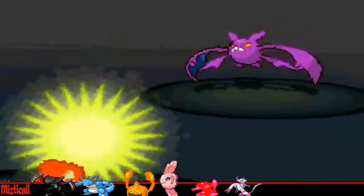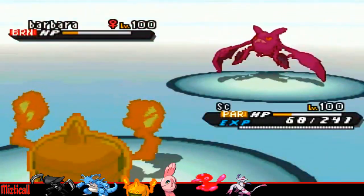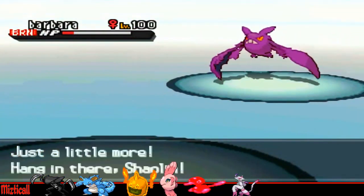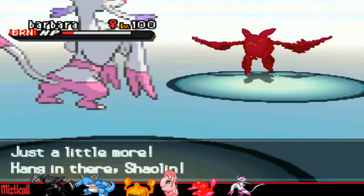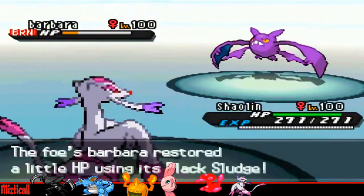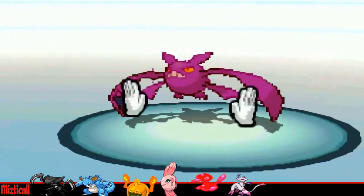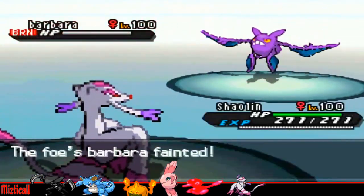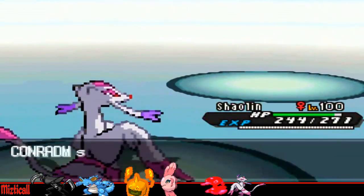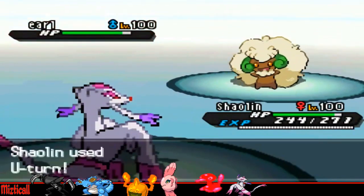I just decided to go for Volt Switch here, just to get some solid damage off on this Crobat and get the initiative on him once again, and bring in something that can probably kill. Now he's at a really low amount of HP along with the Burn, that's really going to rack up — even though he does have Black Sludge, it is going to rack up. He's going to be at a very low amount after this Burn damage. So I brought in my Mienshao to go for the Fake Out, because I knew from this range Fake Out would kill — I know he has Inner Focus, but I knew Fake Out from that range would kill without a shadow of a doubt. And that does kill, as I knew my psychic powers had told me.